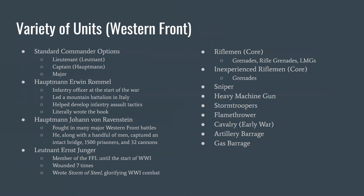For command choices we have the standard Lieutenant, Captain, and Major. For special characters there are three. First, Hauptmann (Captain) Erwin Rommel — you've probably heard of him as the Desert Fox of World War II, but before that he was an infantry captain in WWI. He started as a lieutenant, was highly regarded, won medals on the Western Front, then led a specialized mountain battalion in Italy where he literally helped develop the infantry assault tactics that became Stormtrooper tactics.